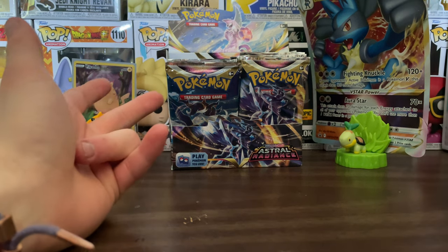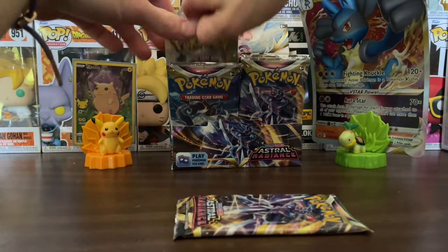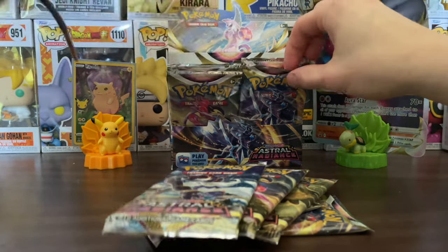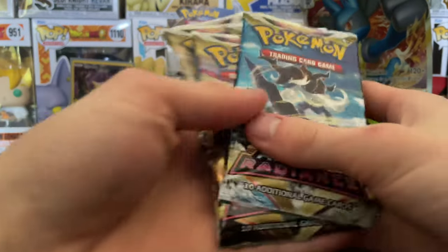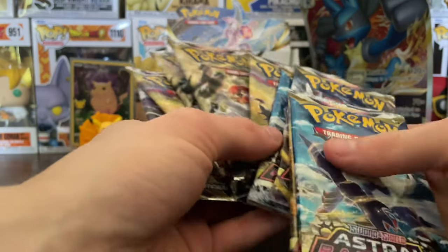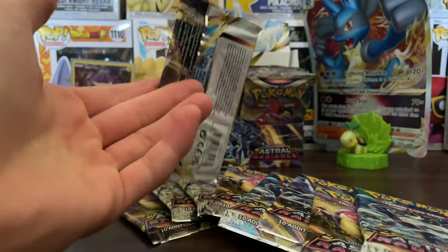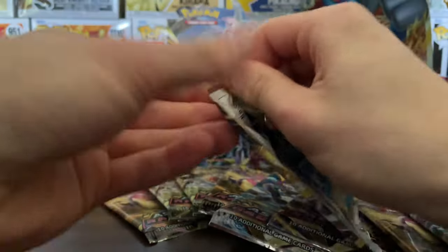All right, you guys made it to part two, so let's just grab another nine. One, two, three, four, five, six, seven, eight, nine. All right, looking good. If you're new, we're just going to go over — we open a booster box in four parts. There you go. So let's get right to it, starting off with that Dialga — creepy thing.